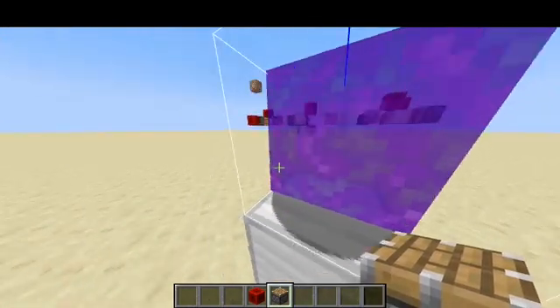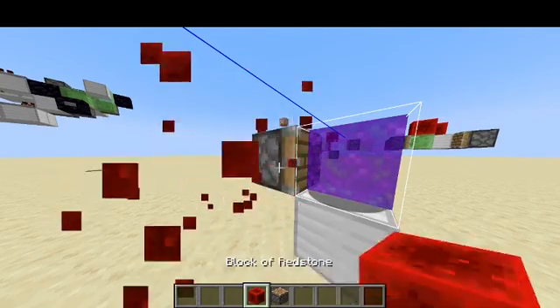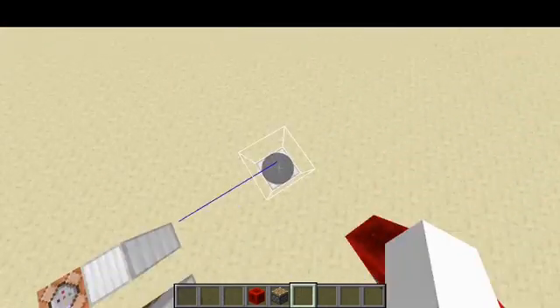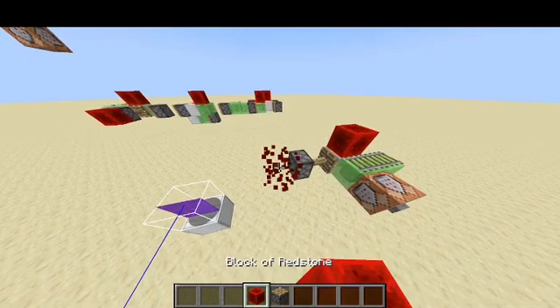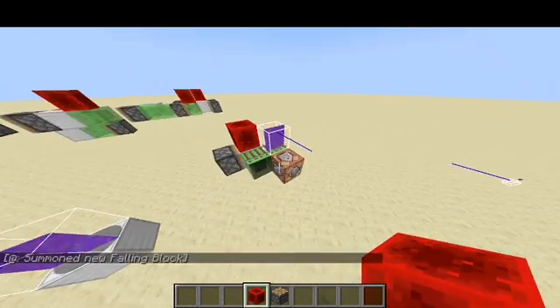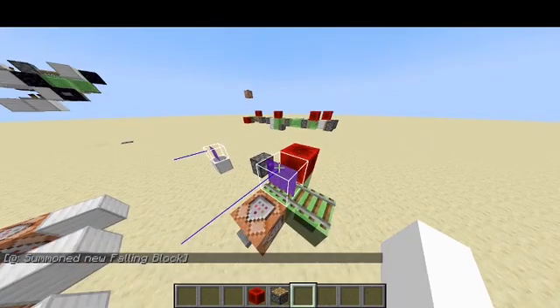For example, this falling nether wart right here is inside a block 36 right now — you can't see the block 36 but it's there. The block 36 can either be a block 36 without tile entity data like here, but you can also use a block 36 with tile entity data. So you can for example just make a piston clock like here, and if you have a falling block there then the falling block will just survive on top of the piston clock.